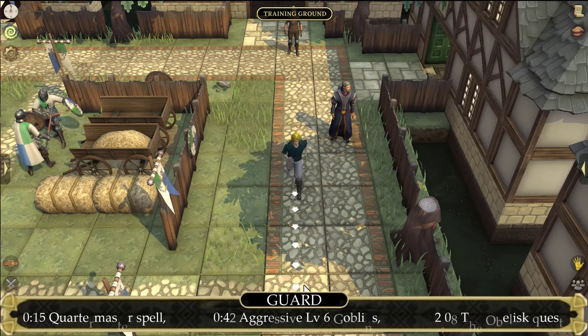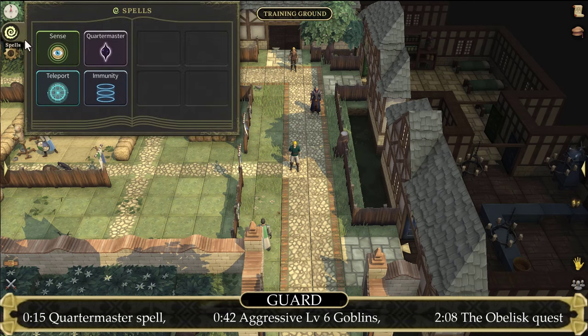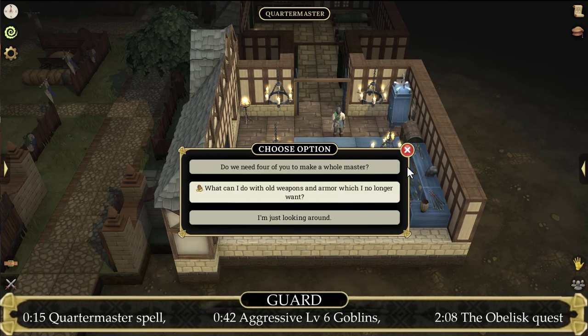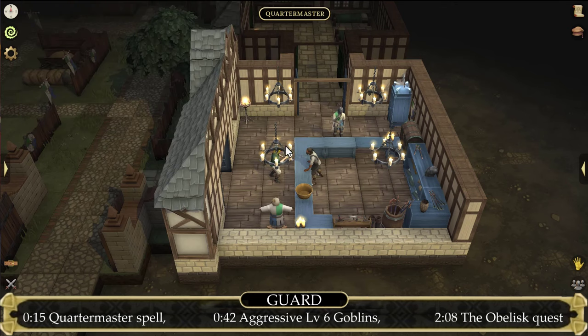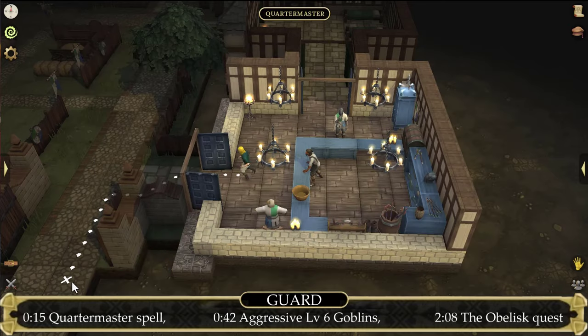Before we're going to be grinding some combat, I would first like you to check your spells and see if you have the Quarter Master spell unlocked. If you do not, then head to the Training Grounds and go to the Quarter Master. Talk to him and ask him if he has some magic spells he can teach you. The Quarter Master spell is basically your bank. Once we have unlocked our handy weapon and armor storage, let's go grind some combat.